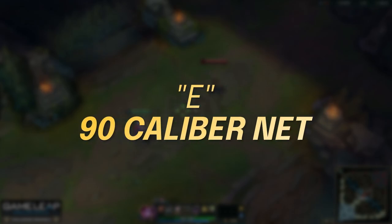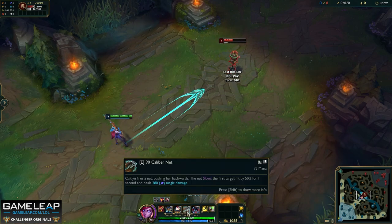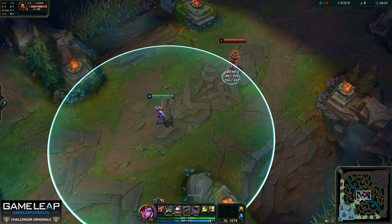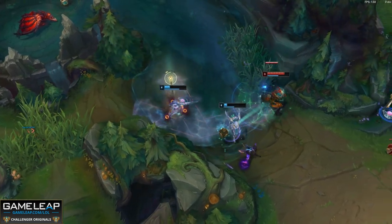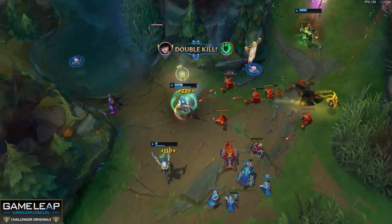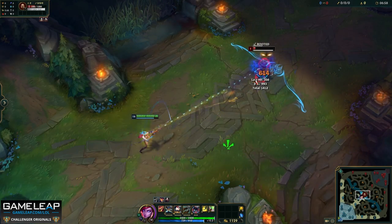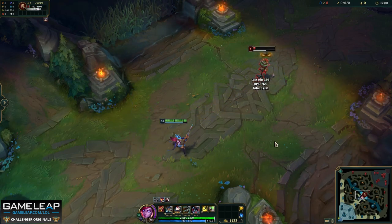Your E, the 90 Caliber Net, is the ability you are maxing last. When you press E you fire a net in the target direction and it propels you in the opposite direction. It deals magic damage and slows the target, proccing your headshot. The range is exactly the same as your trap range, so you can trap and E at the same time and distance to get off two headshots. The key to using your E is actually not using it — it's your only escape. In lane you are only using it to proc headshots on an enemy champion or to escape and counter-engage a gank. You can use it to get back to lane faster from base, but only once or you'll be out of mana. Each time you use your E, do some sort of combo — you can cast any ability during your dash, even your ultimate.